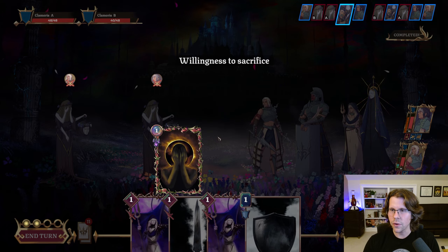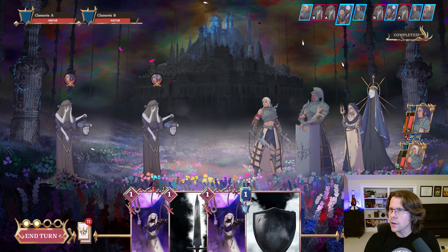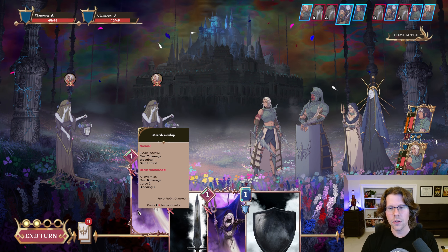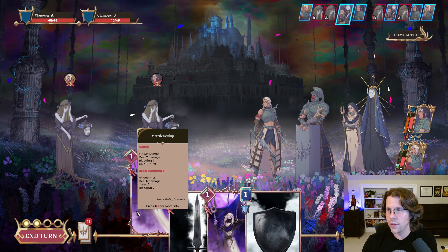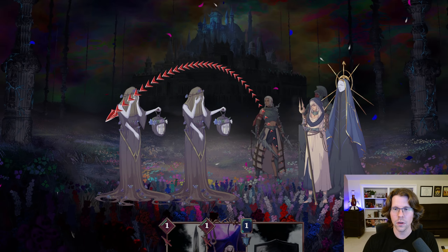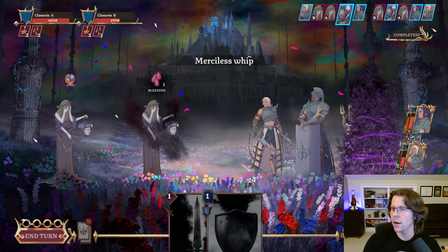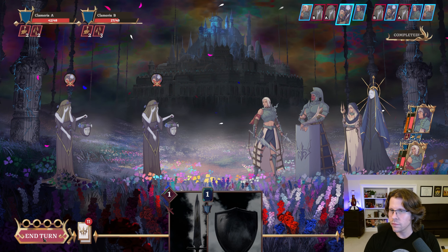We'll start with Willingness to Sacrifice — get another Hex into the deck — but we are building up our resources. Magni has already had more than five hatred, so we're looking at Merciless Whip. Normally it deals seven damage and bleeding — that's a DOT — and you gain one Thirst, which is your special. When you have the Limode active, instead it deals six damage to all enemies — nice because I have two enemies to deal with. When you consume the Thirst, the Limode goes away, and then I can use Merciless Whip to bring my Limode back. It's kind of like shape-shifting — an interesting mechanic.